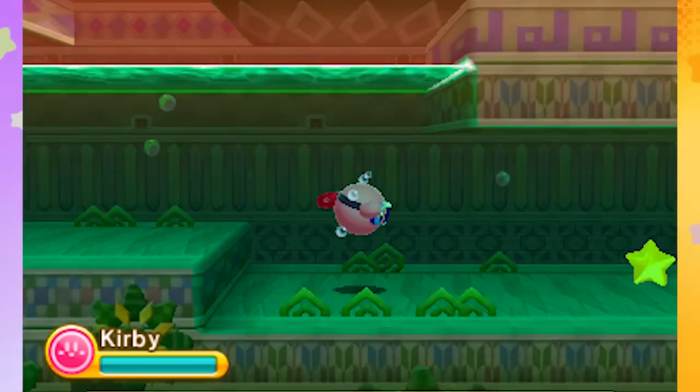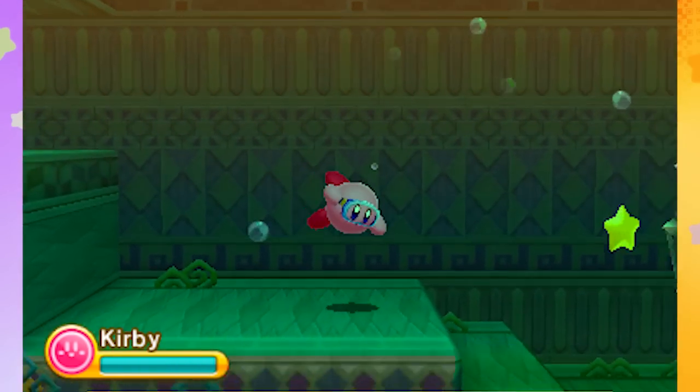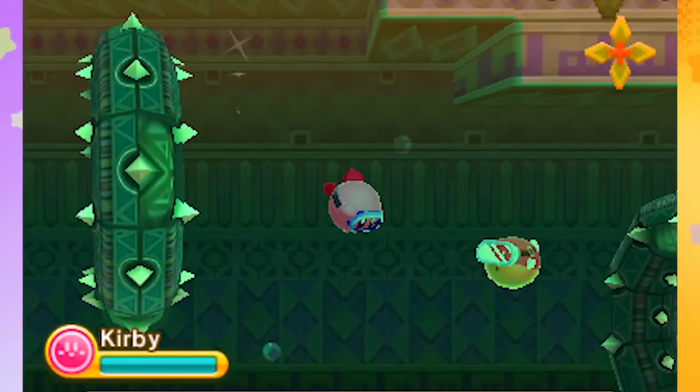Whoa, right off the bat, a raging river. Kirby's getting swept away. Look out. It's Glunk — he's a classic Kirby enemy. Recognize him from a few games. Thorn Rings, what is going on? This is kind of a jungle-y world. It's pretty cool.